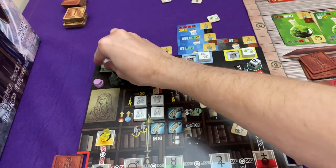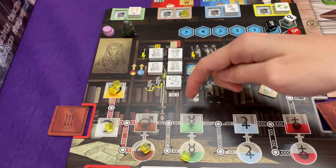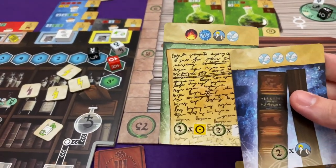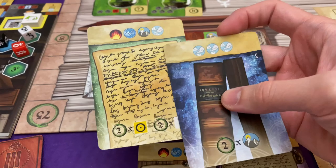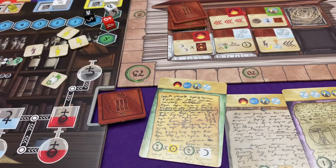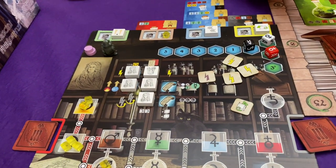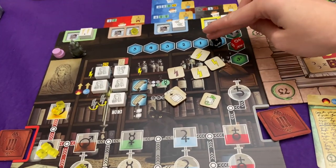Ethereal die tokens are worth points — he's going to grab that. So that's going to get him top and bottom, two silver, and to look at some publications. He'd like publications that get you a load of water. He hasn't got many earth symbols or air symbols to be able to earn that. So he's going to keep that one — gives you points for having gold and silver, worth two more points on top of what they're already worth. He might as well use this to get his two ethereal die tokens. And that is probably it for Marty.